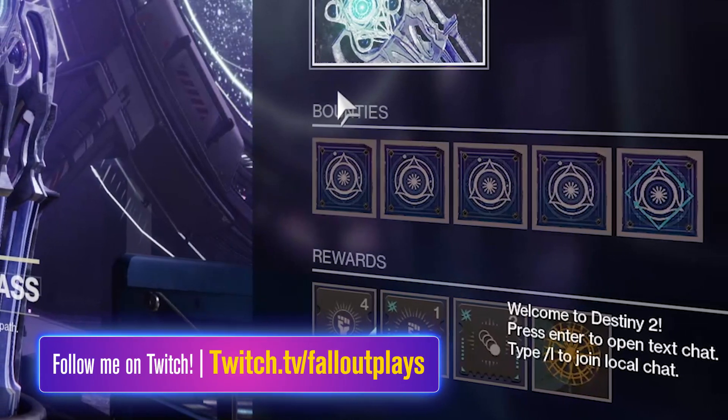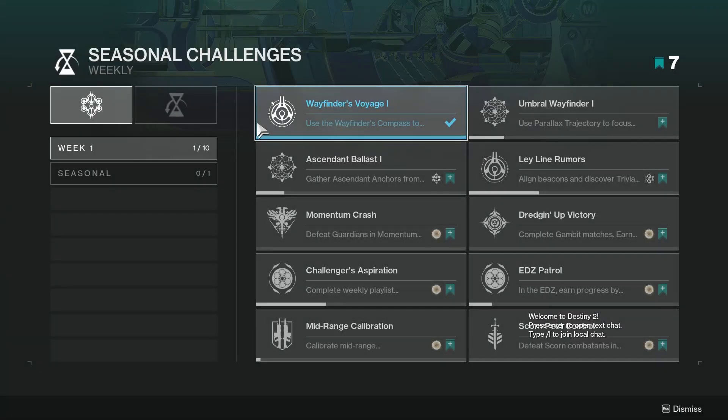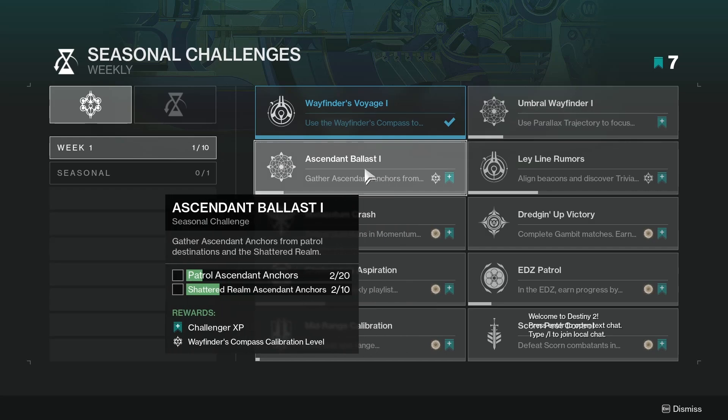What is that, you wonder? Good question. That's just a fancy phrase for leveling up your Wayfinder's Compass rank. Hover over the icon in the top left and you will see that in order to rank up, you need to complete seasonal challenges. Head on over to your seasonal challenge page and you will notice that by hovering over a few of the challenges, one of your rewards will be Wayfinder's Compass Calibration level. Right now in week one, we've got three of these: Wayfinder's Voyage 1, Ascendant Ballast 1, and Ley Line Rumors. Each will reward Wayfinder's Compass Calibration level.